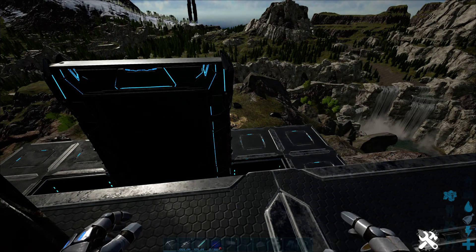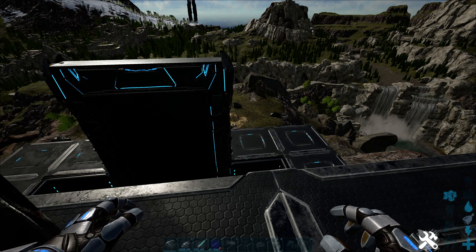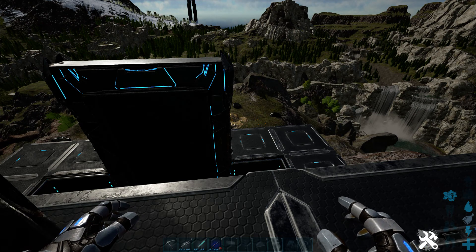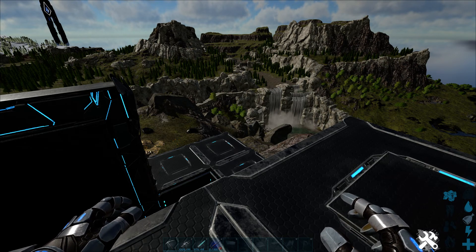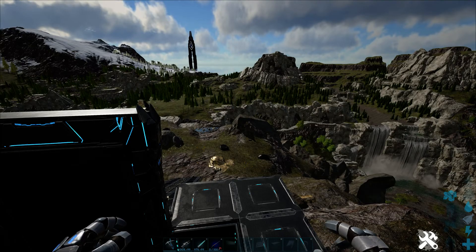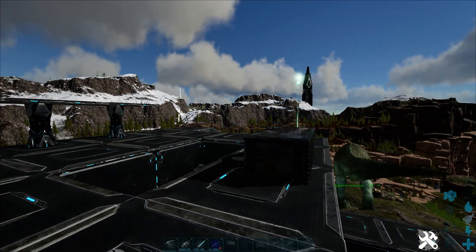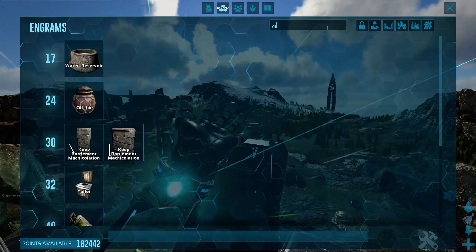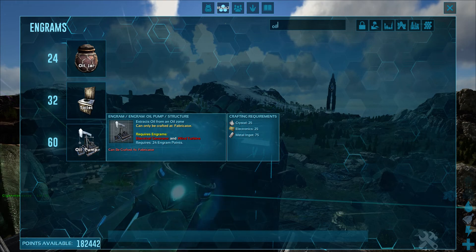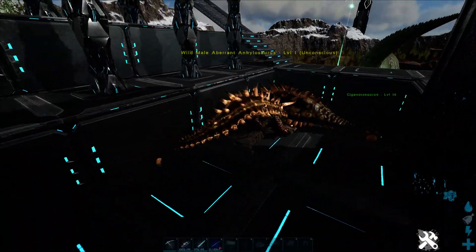They're the number one gatherer for metal and also number one for flint, second best for obsidian, third best for crystal, and also third best for oil — which is kind of weird. But if you're on Ragnarok or Scorched Earth you're not going to get oil from mining nodes; you'll be using oil pumps. On Ragnarok you don't really use anything other than that in my opinion.